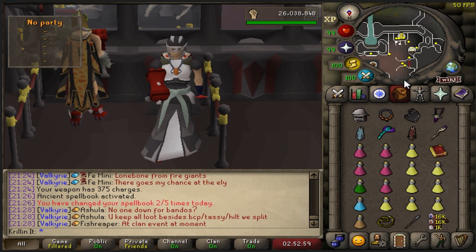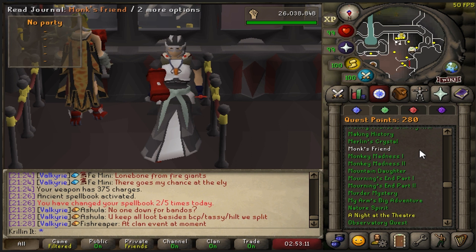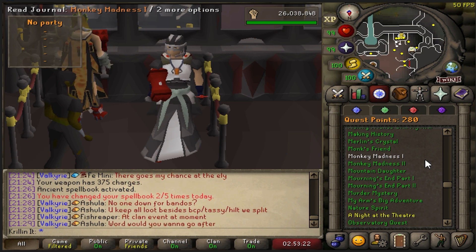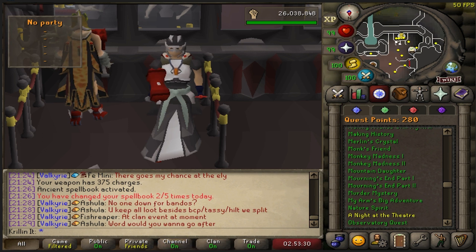Welcome to episode 56 of my Collecting Everything series. In today's episode, we're going to be taking on one of RuneScape's toughest challenges — the Theater of Blood, Story Mode. In the most recent update, Jagex made an easy version of Theater of Blood and made it a quest requirement for the quest cape. I kind of want my quest cape back, so that means we're going to go do some Theater of Blood. Hopefully we don't die too much.